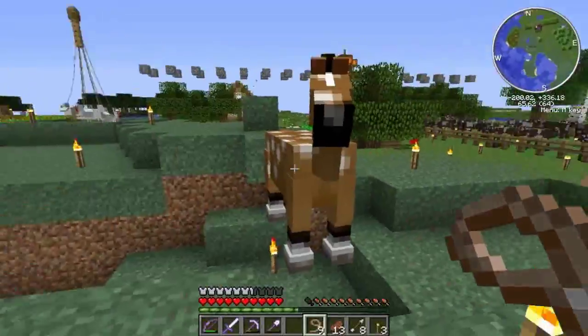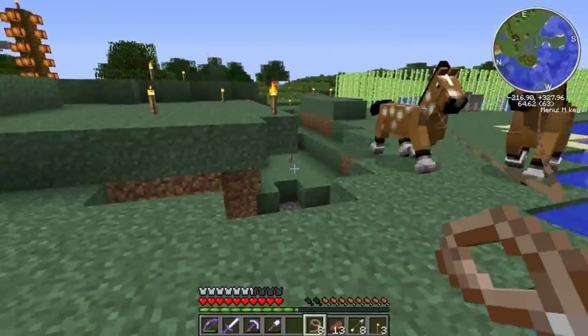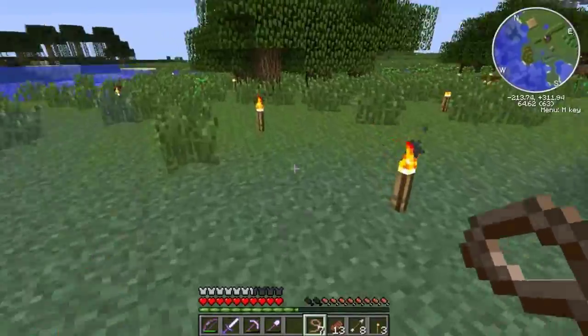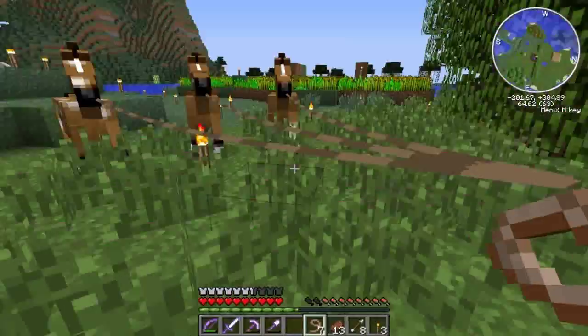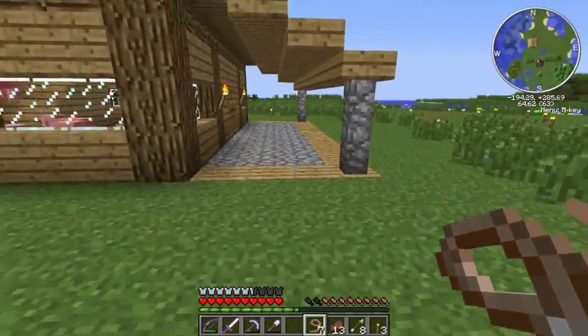Okay, let's attach these guys up. Come on boys. Now all we have to do is find a donkey, which I'd definitely do off camera because it doesn't look like there are any other plains biomes anywhere nearby. Either way, let's go drag these horses over here. I don't think I have any fence posts and I don't think cobblestone walls work — maybe they do, which would be awesome.